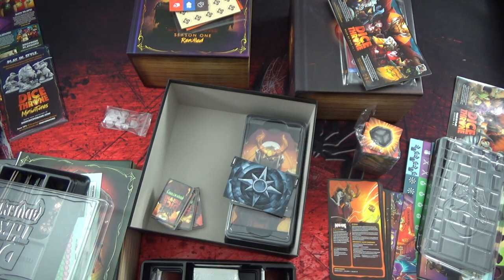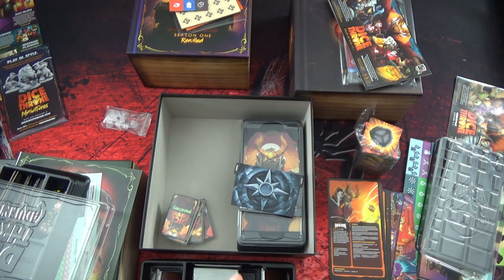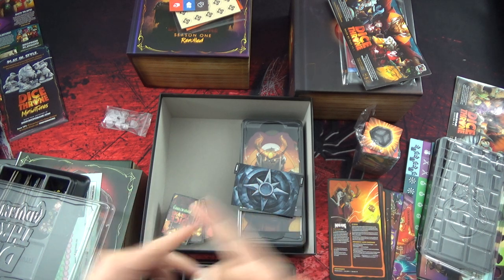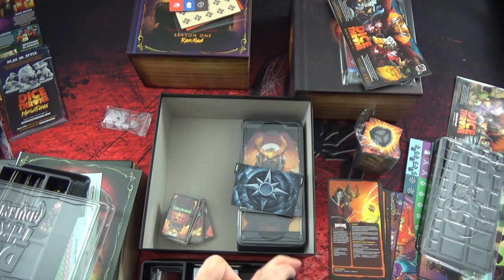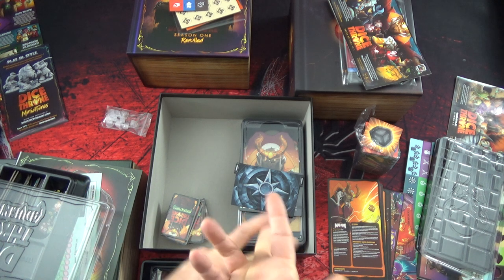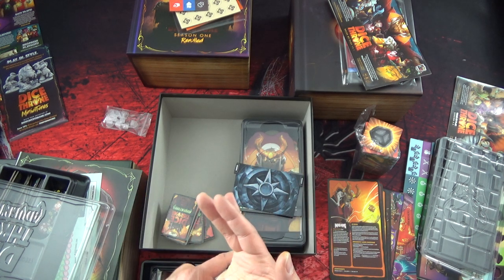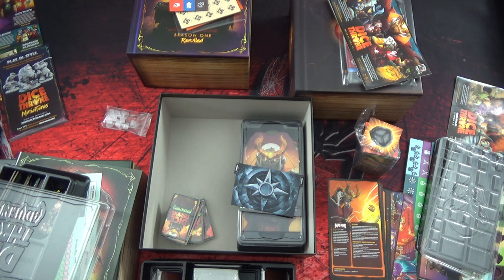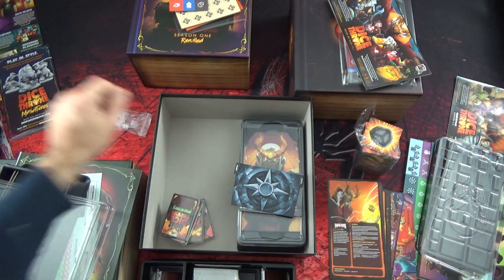On arrive à un moment où tout est compressé en termes d'arrivée de KS et de jeux. Donc Altar Quest, je vous dois une vidéo - je dois faire mon scénario 2 avant tout le reste. Ensuite j'aurai Dice Throne, puis West Knight qui va arriver, et Dungeon Crusade qui doit arriver. J'espère presque que Dungeon Crusade n'arrive qu'en janvier. J'ai bien fait de faire une pause dans les KS à un moment dans cette année pour éviter d'en avoir trop qui arrive l'année prochaine.